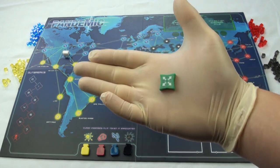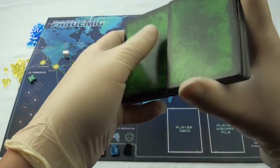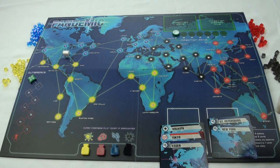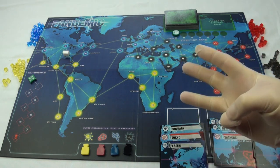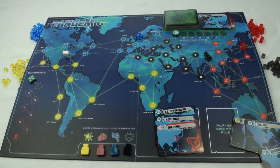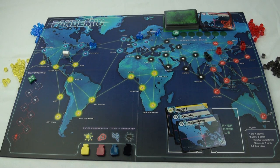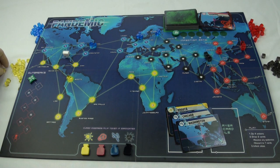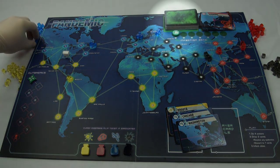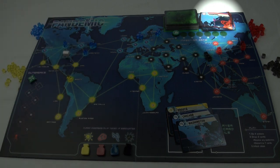You then will want to place the outbreak counter and infection rate counters on their starting positions on the board. Shuffle the infection deck and draw three sets of three — these will be the first cities to be infected. On the first three cities place three cubes, the next three get two, and the next set get one. Be sure to use the cubes that match the color of the city's regions. After you have infected the cities, place the infection deck in its place on the board and place the used cards in the discard pile.